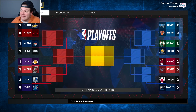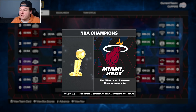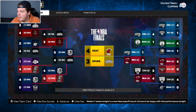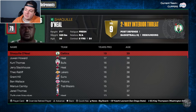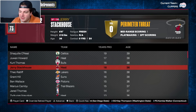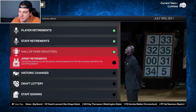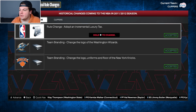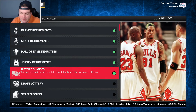Simming through the playoffs — it is a Heat-Spurs Finals. In real life this was the year of the Mavericks, where the Heat did not win it; but in the game LeBron wins the championship in his first year in Miami and gets Finals MVP — his first Finals MVP and first championship. A lot of notable retirements follow: Shaq, Juwan Howard, Kurt Thomas, Jerry Stackhouse, Grant Hill. Hall of Fame inductions include Shaq, and jersey retirements for Ben Wallace, Grant Hill, and Shaquille O'Neal.